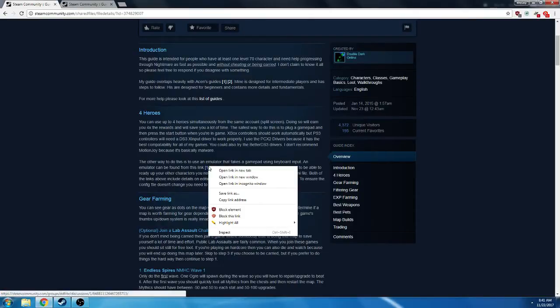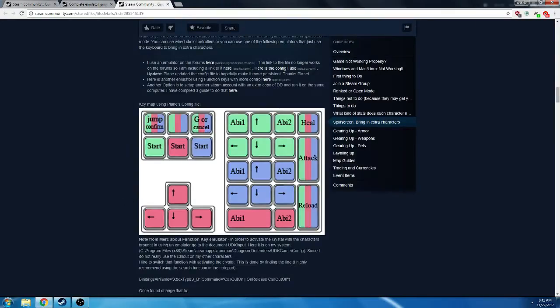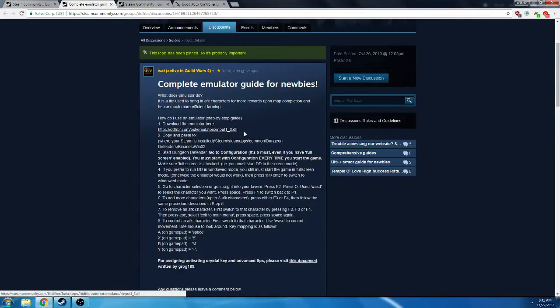From my guide or a different link, you will go to one of these pages. It's either this post by Watt, or ASIN's guide in the split screen section, or it's on the original forums as well. The Dungeon Defender forums is posted here as well. You will download one of these xinput1.3.dll files.